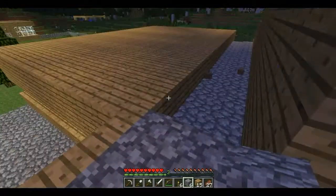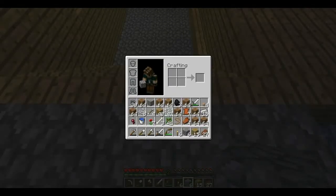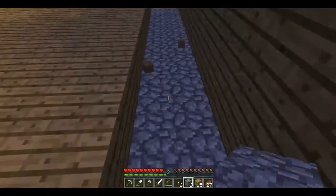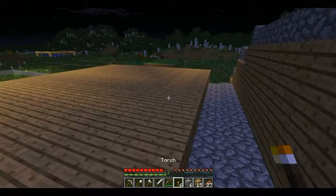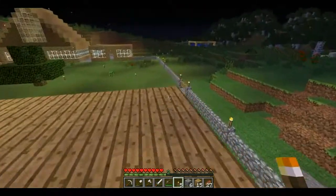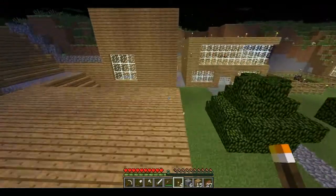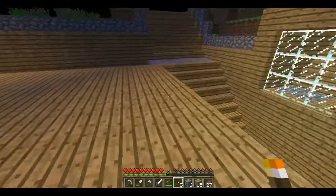Right, just to prevent mobs from spawning on top of here, I am just going to place torches on top of here, just because they can't spawn on top of here and then come and kill me, which is obviously not what I want.